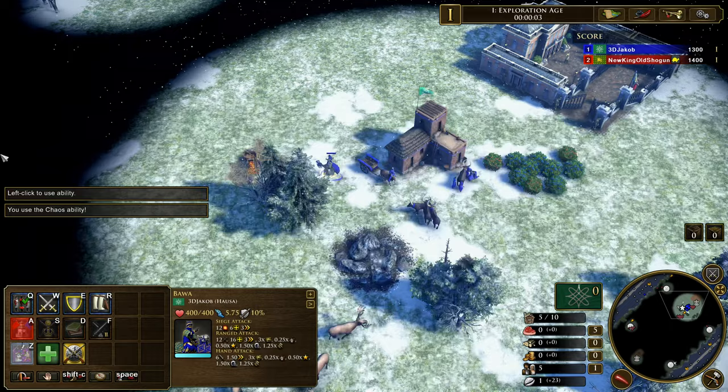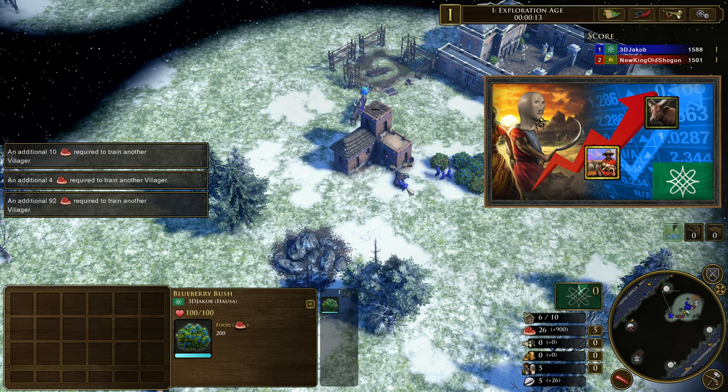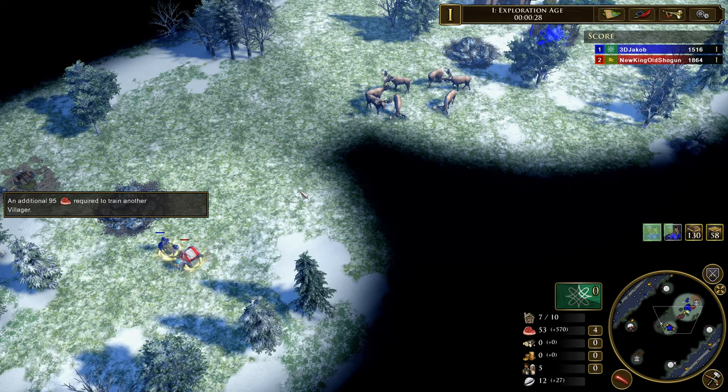Welcome back. In the last video we checked out different ways of gathering influences for Hausa — if you haven't seen that, check it out. Today we have a different video: we're checking out the Akhan build. Akhan are a musketeer-type unit with area-of-effect damage that is really good in mass.